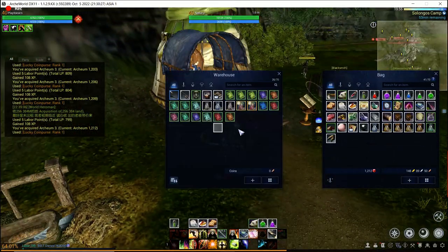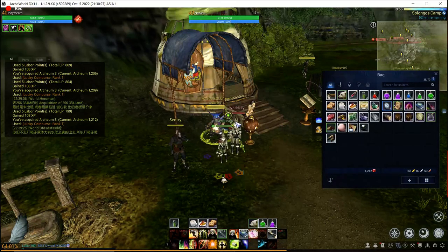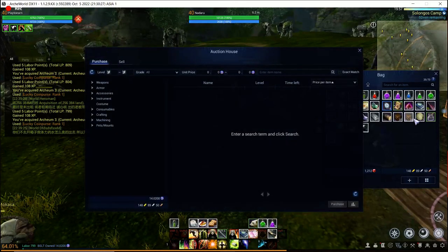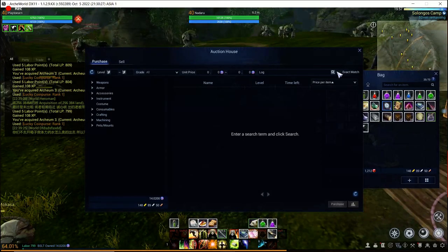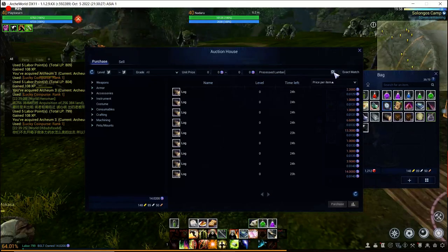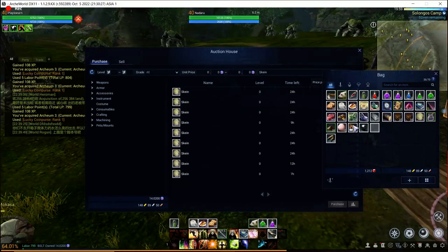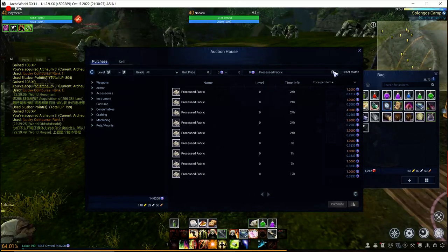Let's throw away the extra stuff — actually you never want to throw anything away. Those infusions we were using for upgrading our gear — we're going to sell them now because they're at an inflated price. Will the price come down? We don't know. After a maintenance, prices get a little wonky — the game was down for five hours so a lot of things are no longer listed. Let's look at these materials: 0.12... not a very good conversion. 0.22 more skin processed fabric — wow, that's really high.